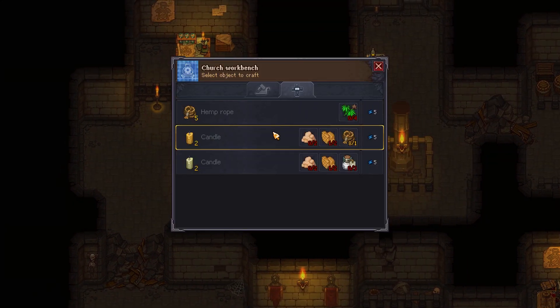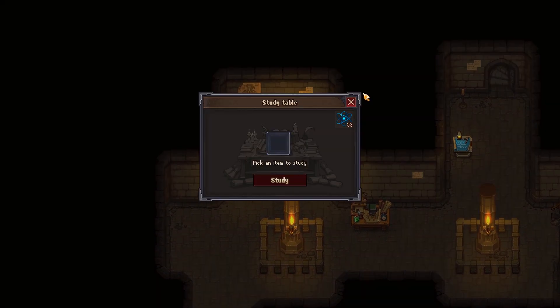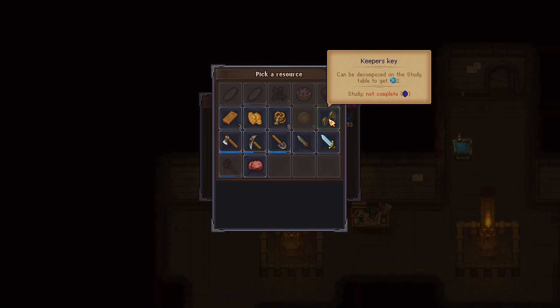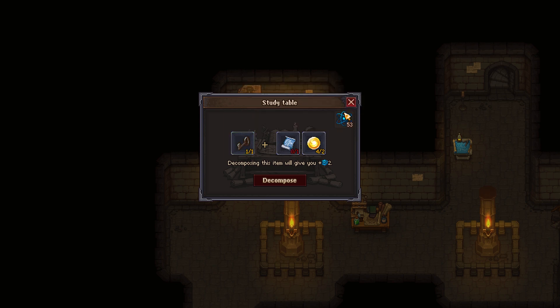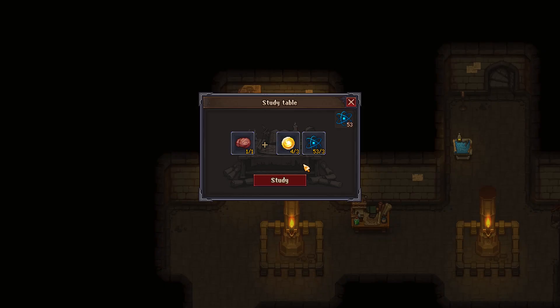Let's go ahead and make the regular candles — oh, I need fat for that. Dam and blast, I also need more honeycomb. Well double dam and blast. I guess I was carrying all of this around needlessly. Let's go ahead — I need to use the Keeper's Key with this instruction at the study tip. Where do I get the instructions for the key?